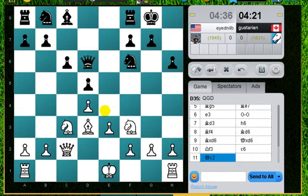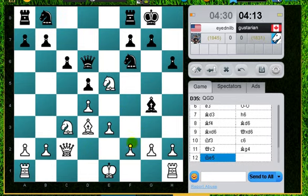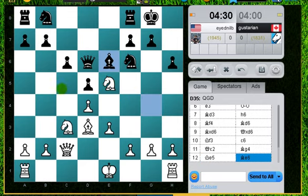Qc2, just trying to prevent knight e4 for now. And eventually I'm going to want an outpost on this c5 square. This looks okay for me here. I'm going to want a knight outpost on c5 in the long run.